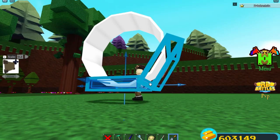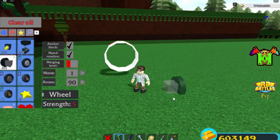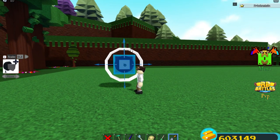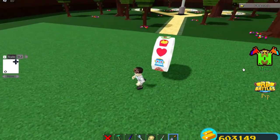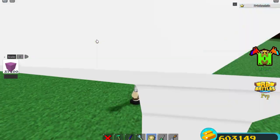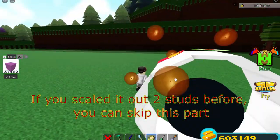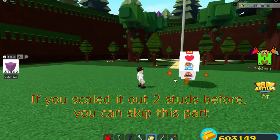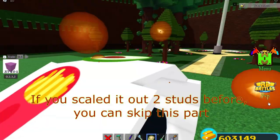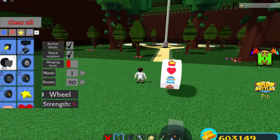Now you want to move the signs closer to the circle so there's no gap between the pictures and the circle. Do that with every sign. Now it's time to place a wheel in the middle — right in the middle — and move it up. It's important that it's completely centered. This is where I realized the wheel is not wide enough for the signs, so I have to go in and scale out half a stud to both sides.